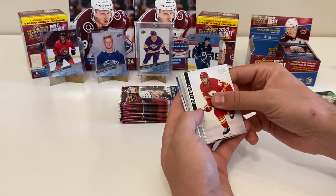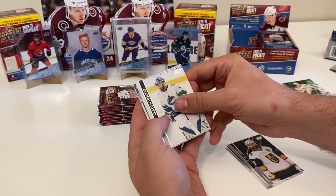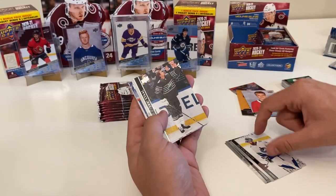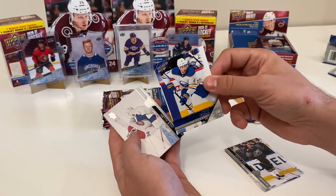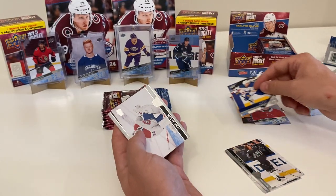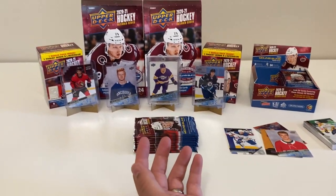Next pack: we've got a Josh Levo, Alex Pedrangelo. Looks like we've got a retro tribute base here - Braden Holtby, Eric Stahl, and Taylor Hall. That's a new one for us. Also Jake Allen, Nico Heischer, and Andreas Asanasian - he was on Buffalo at the time this card was made.